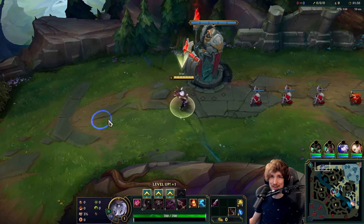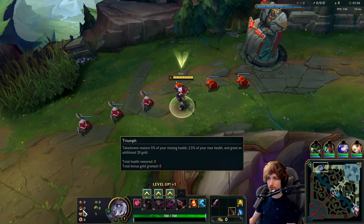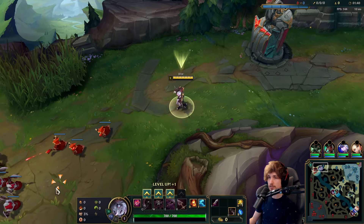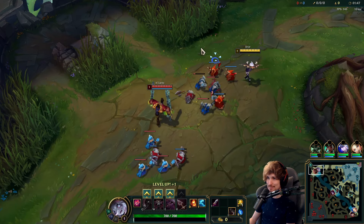Alright guys, here playing Briar top lane in today's video — Briar versus a Cassante top lane. For the runes we have Conqueror, Triumph, Alacrity, Last Stand, and specifically Bone Plating, then Overgrowth for the scaling. We're back with the legendary Briar top lane.